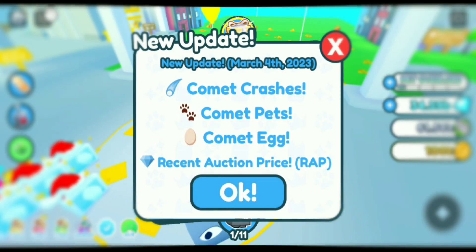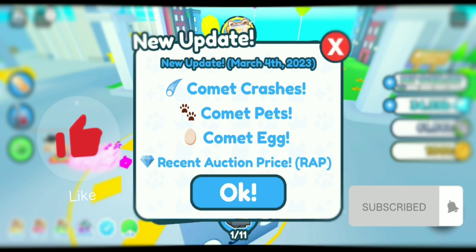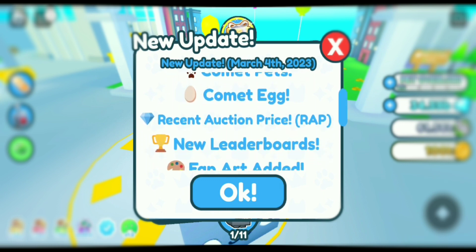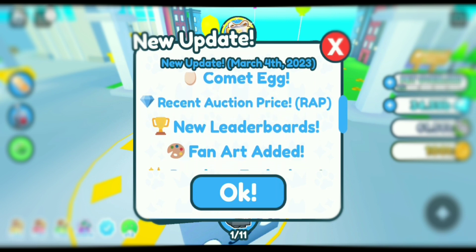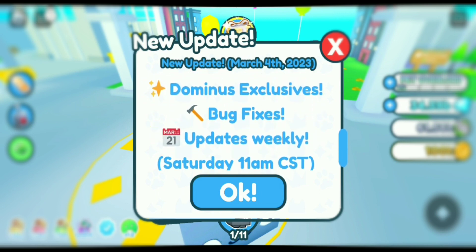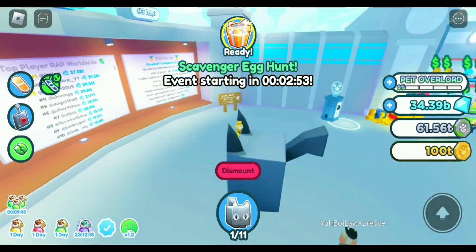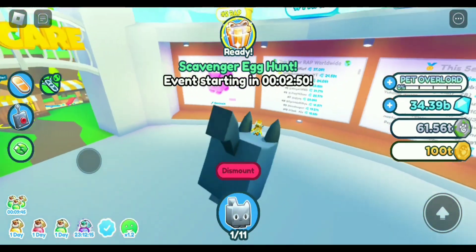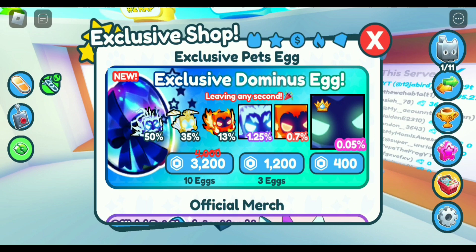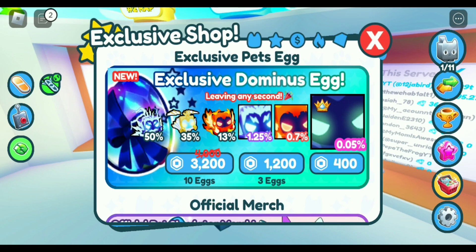Welcome back to Bet Simulator X. We got the new comet update — comet crashes, comet bets, comet egg, recent auction price or RAP, new leaderboards, fan art added, dominus exclusives, and bug fixes. I'm now on a Titanic, which was part of the last meme egg, but now there's an exclusive Dominus egg in the shop with all the new Dominuses and Titanic Dominus — it looks pretty cool.